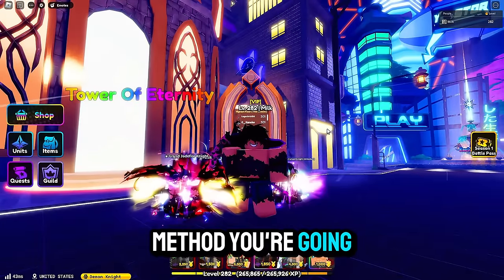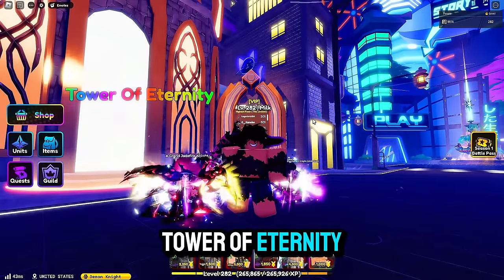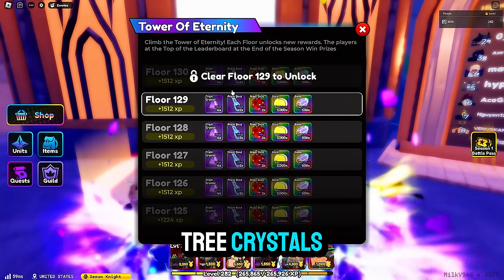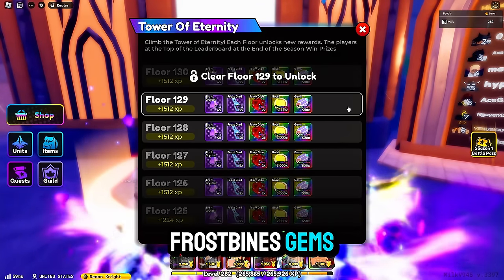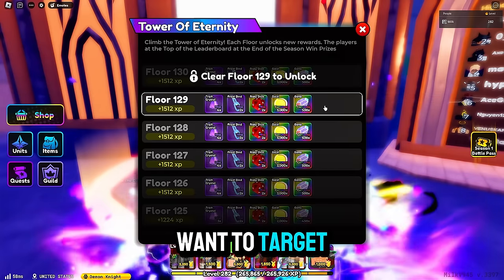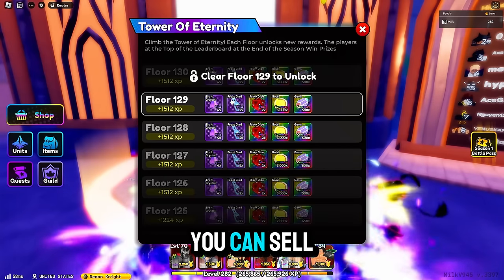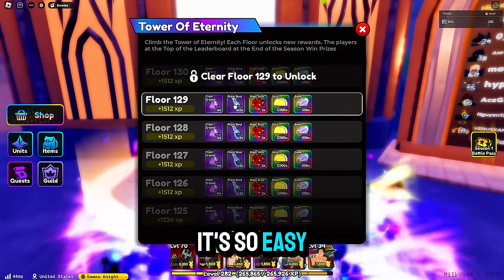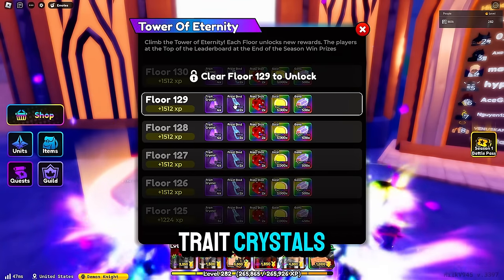The first method you are going to want to do is run Tower of Eternity. What this will allow you to do is, if we go into the floors, as you can see there are trade crystals, frostbinds, and gems. These are the things that you're going to want to target. The reason for this is you can sell one frostbind for four to six rerolls — it's so easy to actually obtain them trade crystals.